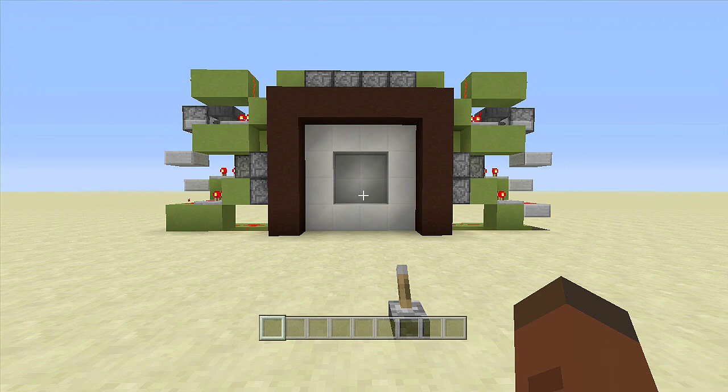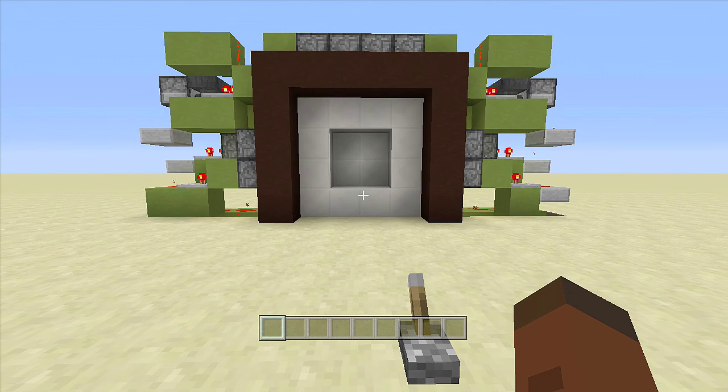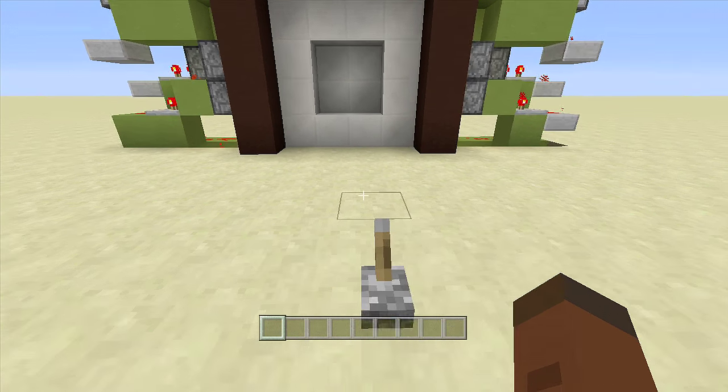Hello everyone, Fenix Gaming here and welcome back to another redstone tutorial. In this video I'll be showing you how to build a 4x4 vault door that is only two wide. I got this idea from Skippy6 Gaming. I've been mainly playing a lot of Fallout 4 lately and haven't been doing too much redstone. I decided to make a four by four vault door that is only two wide, and you only have to dig down two for it as well.